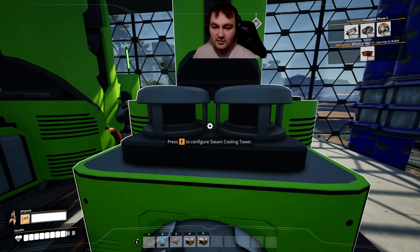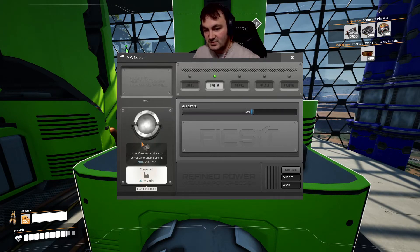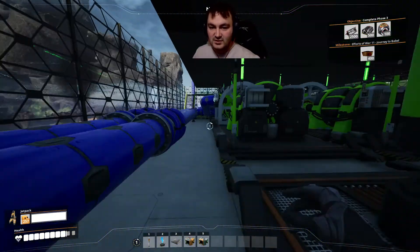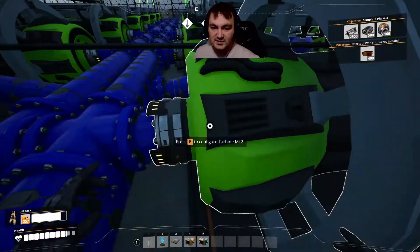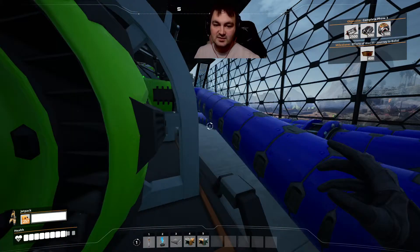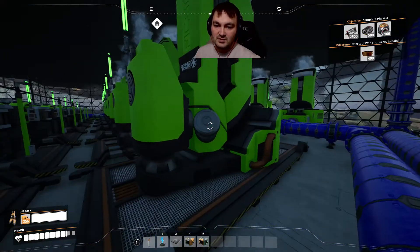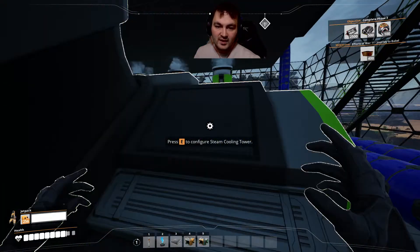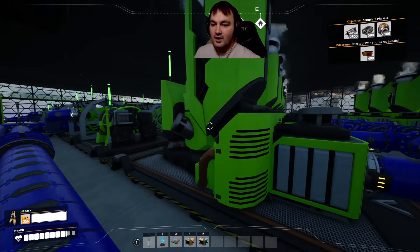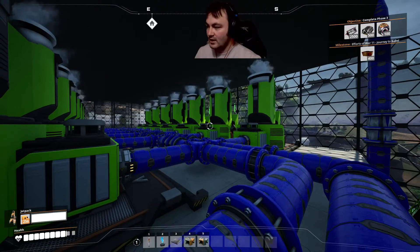These are steam cooling towers. They can consume 80 cubic meters of low pressure steam per minute, which is a nice ratio because these turbines consume 80 cubic meters each — so it's a one-to-one ratio of turbines to steam cooling towers. That's basically your sink for all the waste steam. None of these cooling towers requires any power.